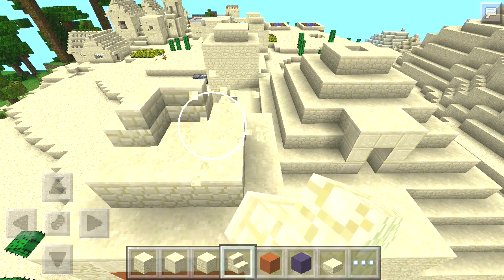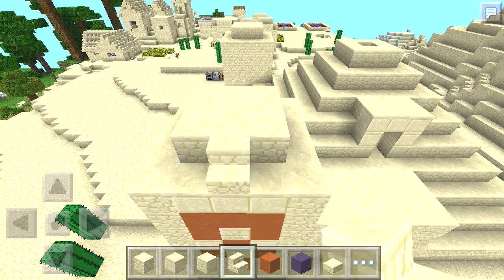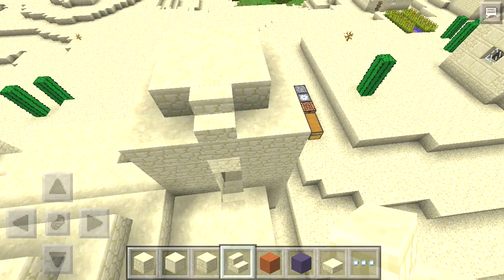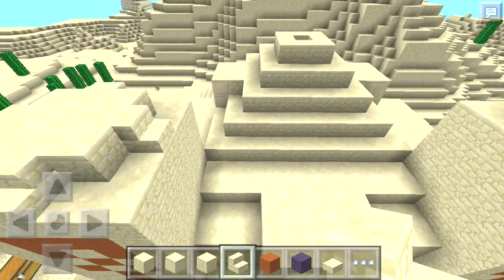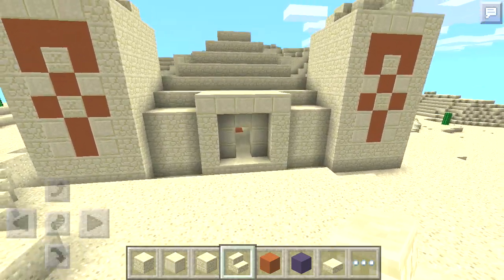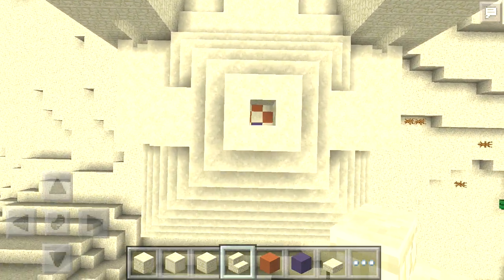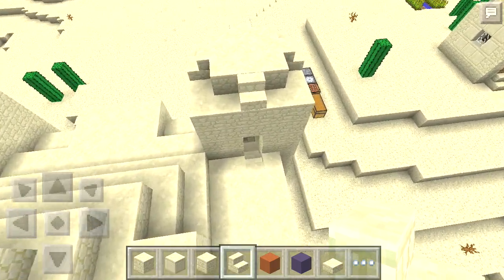I don't think that's quite right — those steps I believe are going to be just on this level. And then this should finish our desert temple. I think we're done. Let's have a look around and see what this looks like. We have our two towers and the entrance. You can see that pyramid shape in the back with the opening, which leads all the way down to the center. You can see that blue square just in the center there. From the backside, you can see the entrances from the towers to the outside.